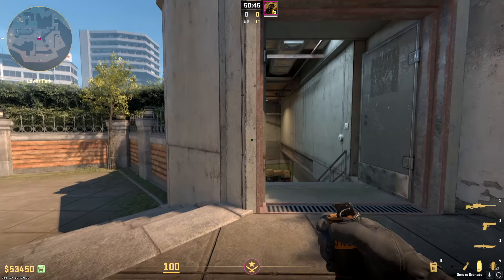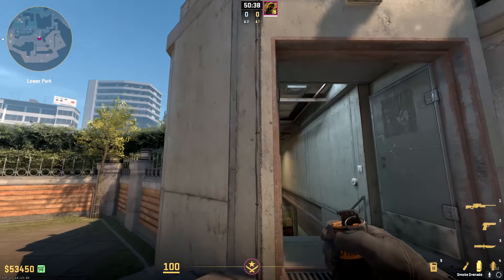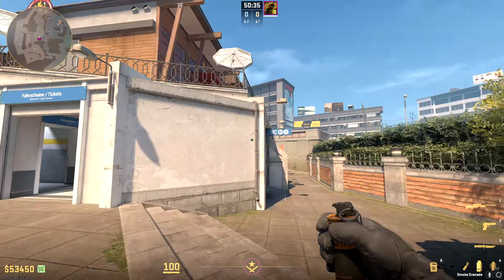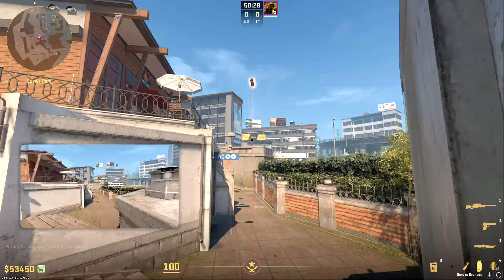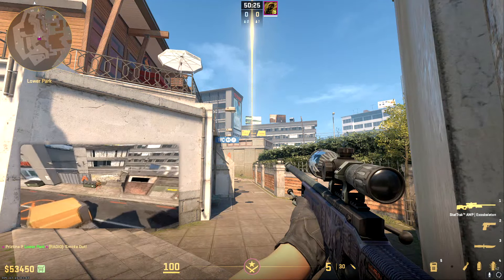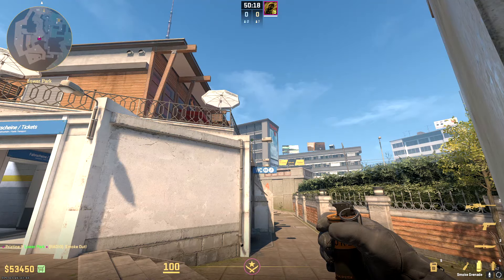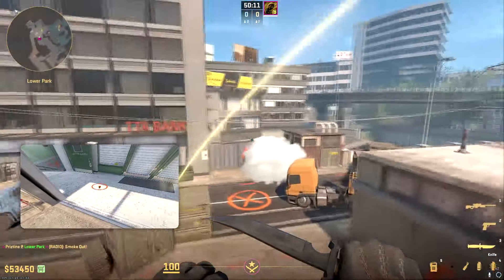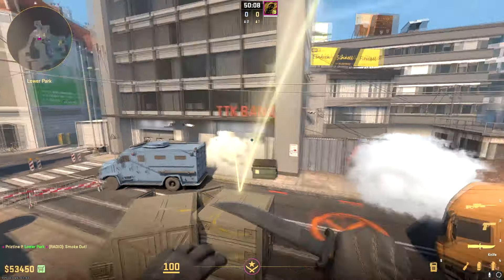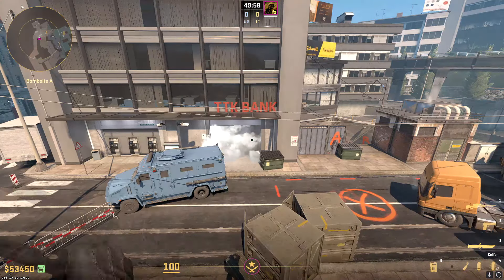Here's how you can do a full A execute by yourself, smoking both bank and dumpster. Line up with the edge of con. For dumpster, aim at the top right of this texture and left click jump throw — it bounces right next to dumpster. For bank, aim at the corner of this close lamppost and jump throw — it lands deep in bank. The dumpster smoke looks beautiful, and the bank smoke blooms perfectly so that even if a CT tries to swing, they can't really see anything.